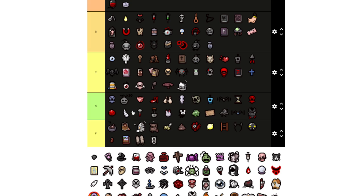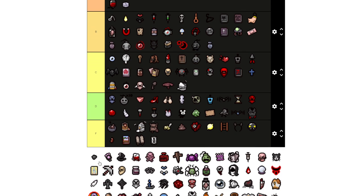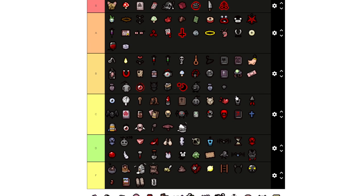Bomb Bag I'll put in B range because it occasionally drops you bombs — that's about it. Lump of Coal I'm going to put in B range because it gives you a little more damage the further your tears travel, and it's really good for Brimstone, Mom's Knives, certain tear builds like that.